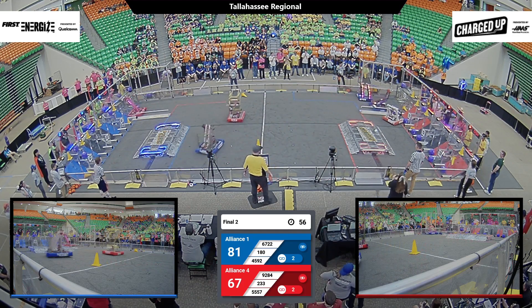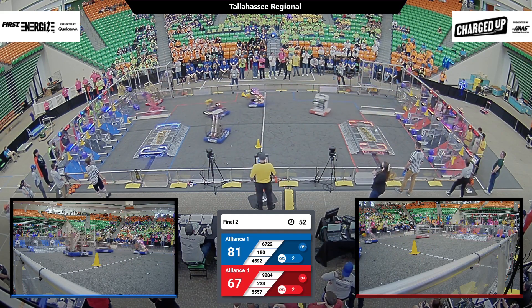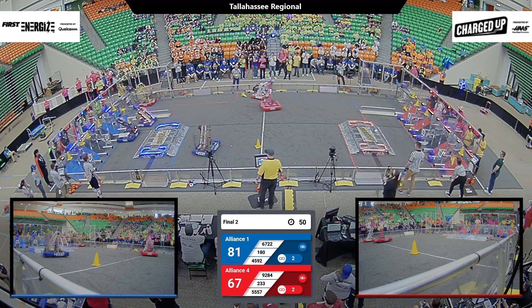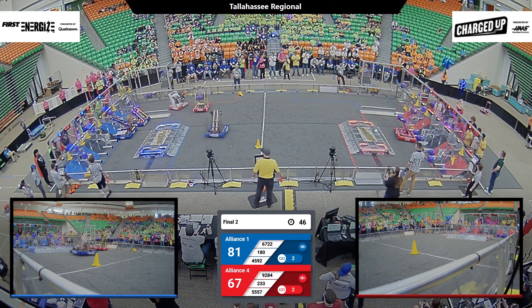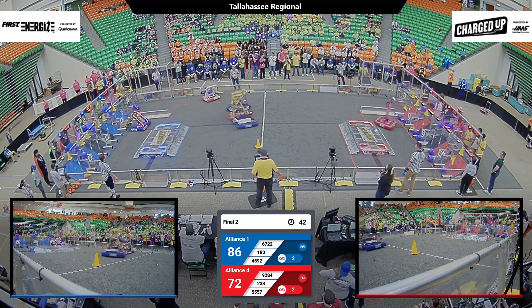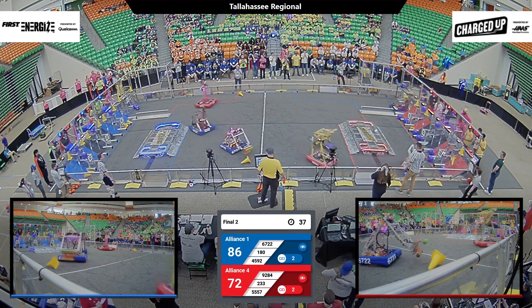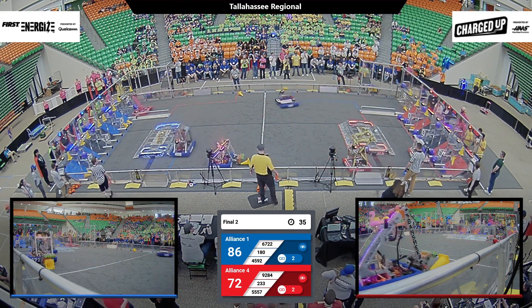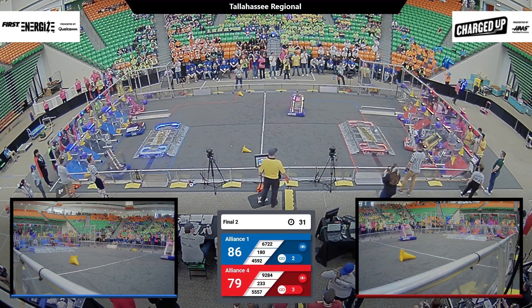Meanwhile, 180 reaching up for another cone as well — super quick cycles from their human player. 45-92, the Mechanical Mustangs, down in the center, ready to intercept crossing Red robots like the Edu Wizards right now. 180 up and over the charge station, bumper to bumper with 92-84, back to the human player. 55-57, BB Raiders, finishing out the hybrid nodes — let's see if they can place that last cube for the full links down low.